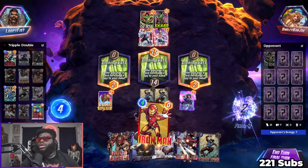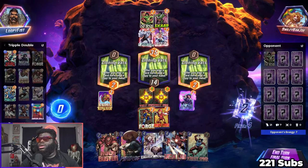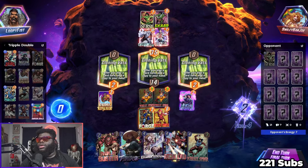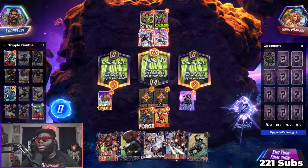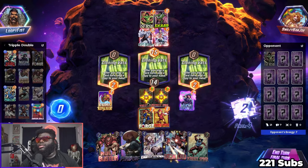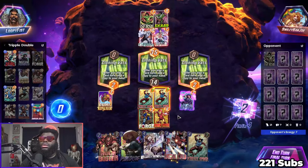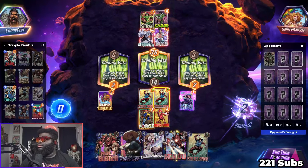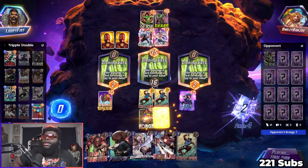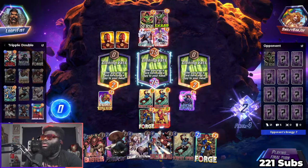14, 16, 32 — then we're gonna have 32 power here. If I do Forge and then this, we're adding four, which is gonna be 14, 16, 18 — times two is 36. We just beat this. Activate both of these to win.